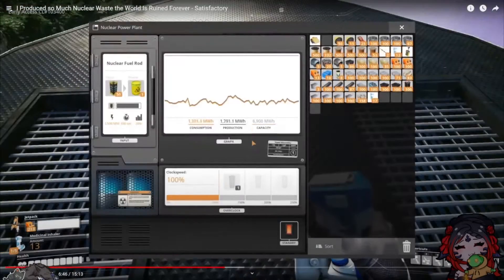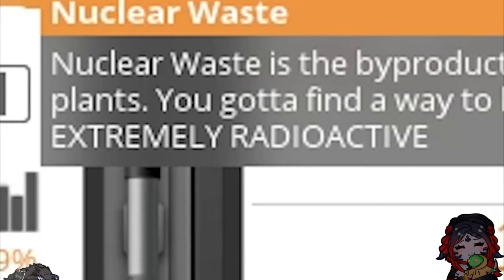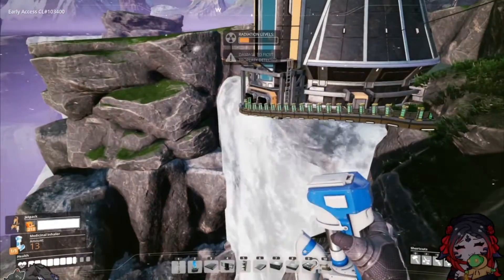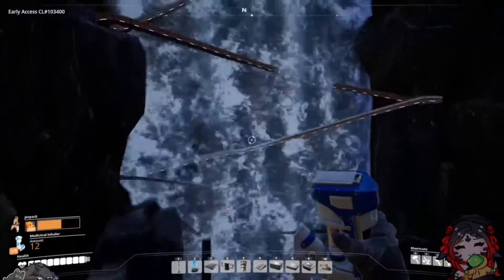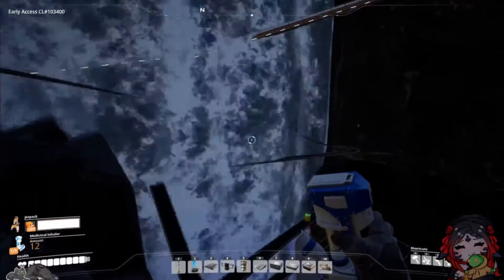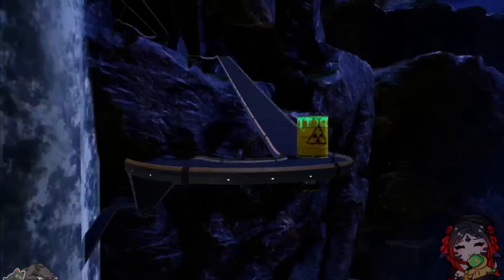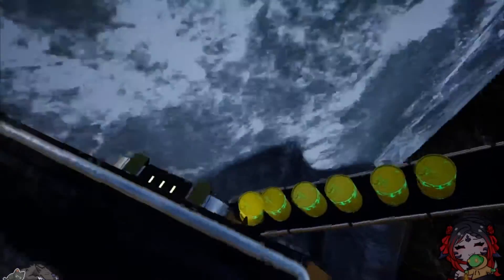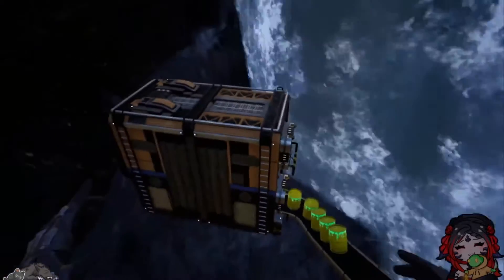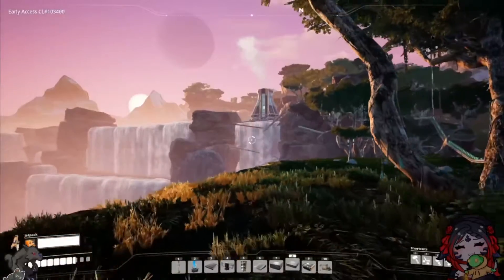So here's the other thing that happens with nuclear power — we get delicious, beautiful waste. Extremely radioactive. And what are we going to do with that nuclear waste? Build a bunch of conveyor belts that zigzags it through this waterfall, of course. I'm using the slow conveyor belts because I want all that radiation goodness to get all in the water supply. And then once its slow journey is complete, all that tasty waste goes into this bin for future generations to worry about. First nuclear power plant done.